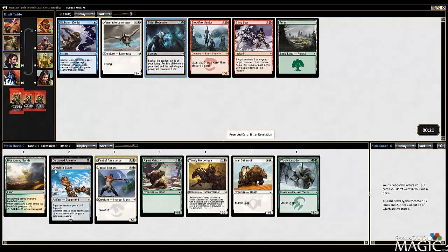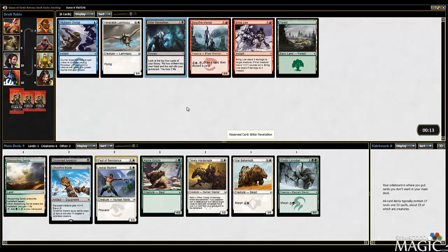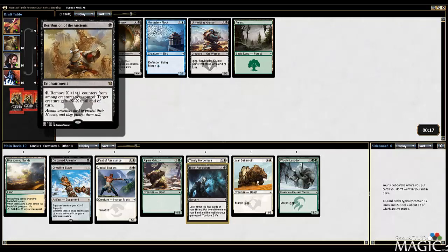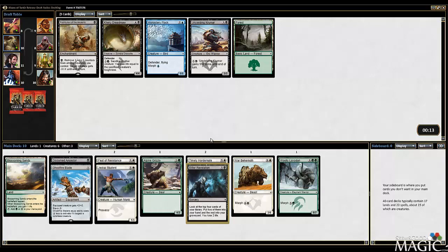We can take Bitter Revelation here. Even if we're not Delve, it's nice to just have that effect in the deck. I think I want to make Abzan work, so let's take the black card. Bitter Revelation's pretty good. Unyielding Krumar seems correct. Retribution works well with Ancestor and Feet, but I'm not really feeling it. Let's just take the Krumar - who's a fine beater.